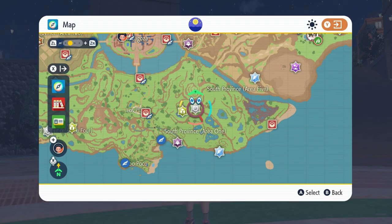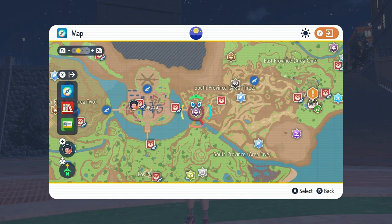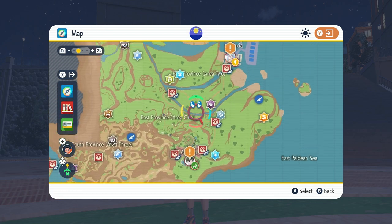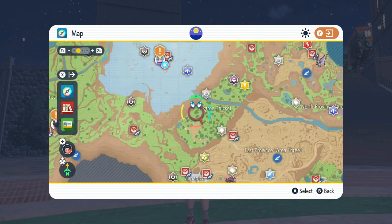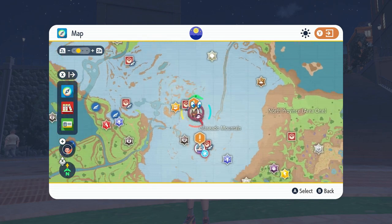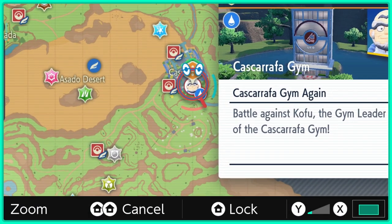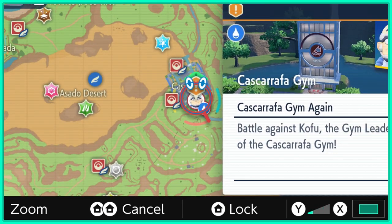Icons on the map with typing such as Bug, Fairy, Normal, Fire, etc. indicate that a Tera Raid has spawned and is taking place there. If you go there, you're going to be able to enter battle, get a unique Pokemon, or just some free LP. Exclamation points on screen indicate story-related quests you have next. So if you're ever lost or done exploring and want to know what to do next, head to one of the areas with an exclamation point to continue your adventure.